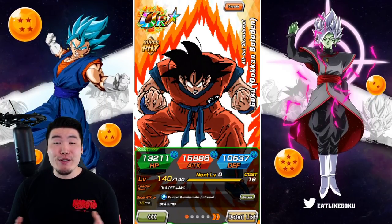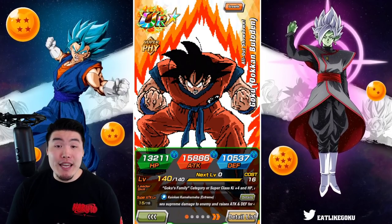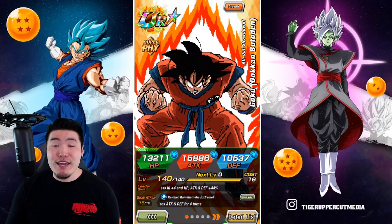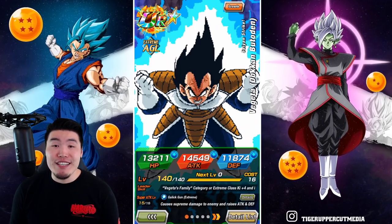What's up guys, welcome back to another Dokkan Battle video. So today, we are going to be doing a double showcase for the newly Extreme Z Awakened Fizz April Fool's Goku and the AGL April Fool's Vegeta.